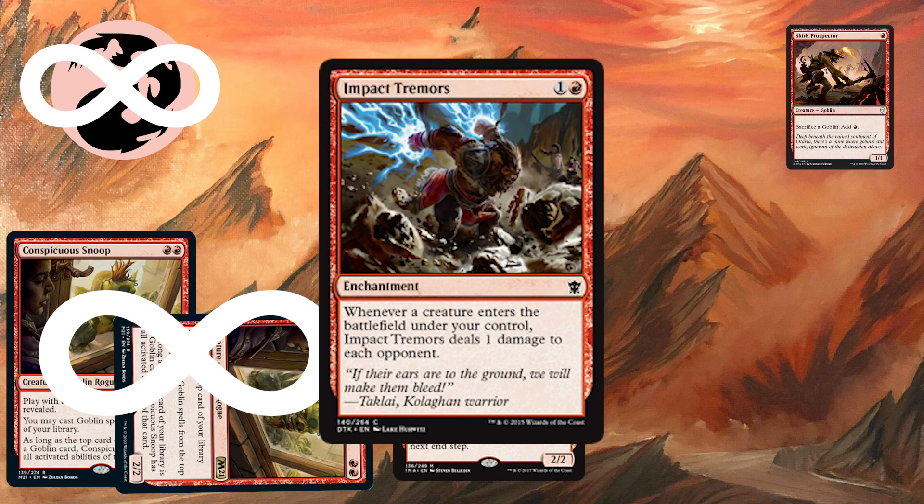I find this combo to be very interesting and very fun. It opens up a new avenue for many mono-red commander decks and has more than likely put Legacy Goblins back on the map. Thank you for watching the video. If you have any recommendations for a combo deck you'd like to see, be sure to comment it down below. A big congratulations to Michael Robbins, who won our booster box of Core 2021. I'm Cairo, and I'll see you next time.